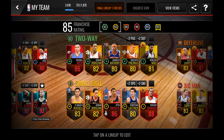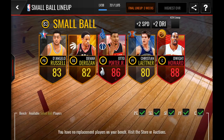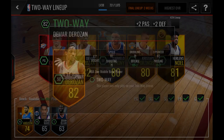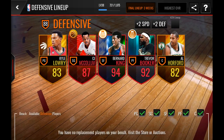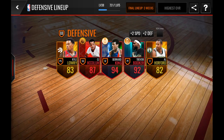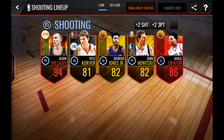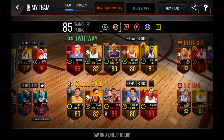Otto Porter Jr.'s stats are pretty good, which makes my lineup better. I did a bunch of upgrades to make sure everyone in my lineup is at least an 80 overall. The cheapest players in the positions I needed happen to be Raptors — I have this DeRozan right here, another DeRozan, and of course Kyle Lowry. My defensive rating is an 88, which is really good.